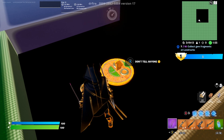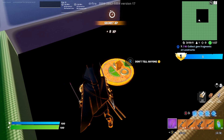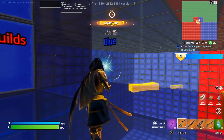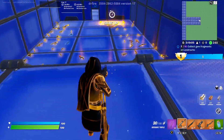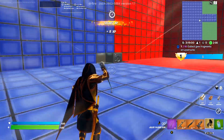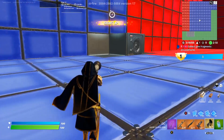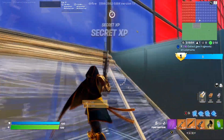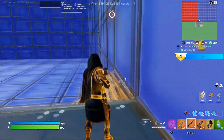It might be in the same spot for you, but let's go activate this one — that one's going to give you XP. Then for the final one you want to go right through here, and you want to make sure that you have a grappler. The grappler is just to get us over to the area. Then you want to build a ramp right on the side of the vault.